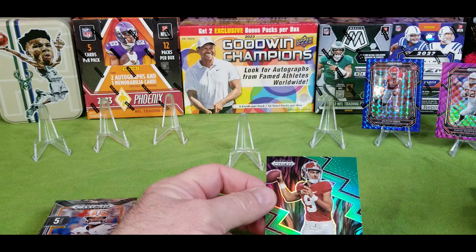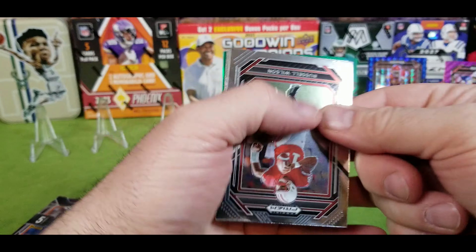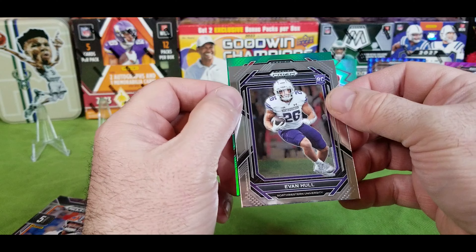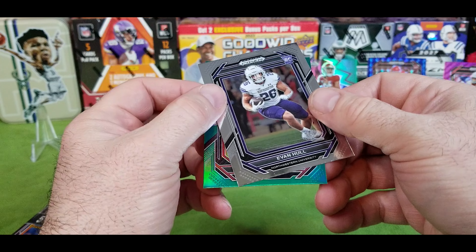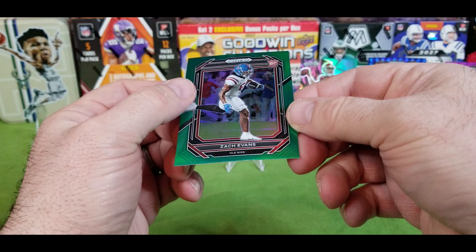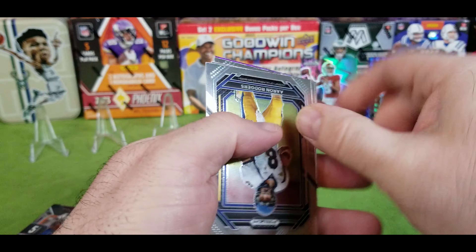Last box of the Prism Draft Picks. Excited about the Select boxes — they have white laser prisms on the Select; I don't know if I've seen one of those yet. Sounds intriguing, white laser. Marcus Allen, Derek Carr, Tank Dell, Zay Flowers — I like that rookie. On the back we have a Bryce Young Fearless. Look at that card — that's sweet. Sorry Luke, Bryce Young Fearless — very cool card.